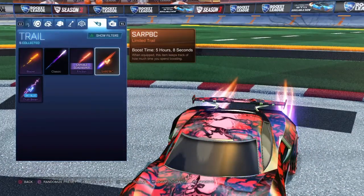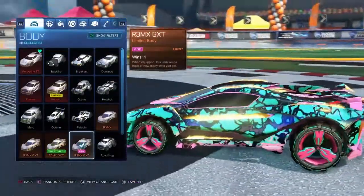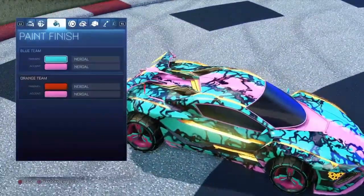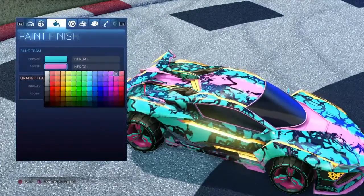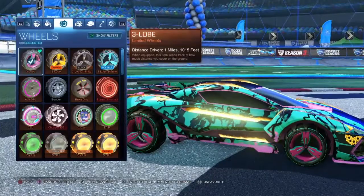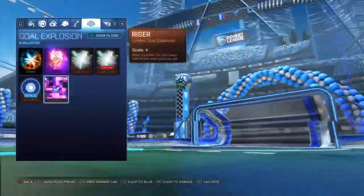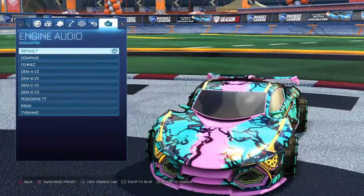Alright, on to the next and final one. If you've stuck around this long — I'm not doing a Peregrine, sorry — but it should be a treat. I'm using a Pink Remix GXT with the Nergal decal. The primary is this color, the accent is this color, the wheels are some unpainted Three Lobes, the boost is Candy Floss, and the trail is Truth Beam. Use whatever gold explosion you want. Thank you for sticking around this long.